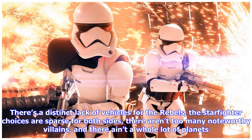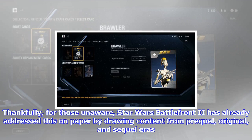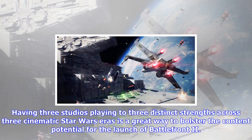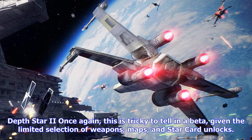There's a distinct lack of vehicles for the Rebels, the starfighter choices are sparse for both sides, there aren't too many noteworthy villains, and there ain't a whole lot of planets. Couple this with DICE's curious decision to only include atmospheric battles at launch for its shallow Fighter Squadron mode, and there's even less content to work with. Thankfully, Star Wars Battlefront 2 has already addressed this on paper by drawing content from prequel, original, and sequel eras. DICE is handling most of the multiplayer, Motive Studios is tackling the campaign, and Criterion Games is building all the vehicles including Starfighters and Starfighter Assault. Having three studios playing to three distinct strengths across three cinematic Star Wars eras is a great way to bolster the content potential for the launch of Battlefront 2.